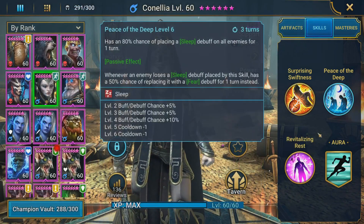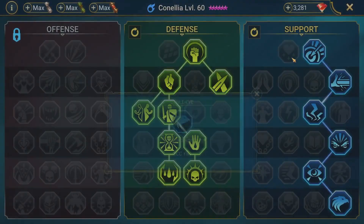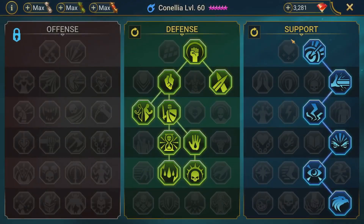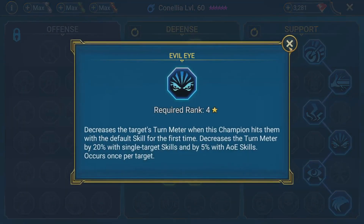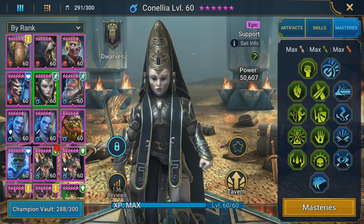Cornelia's skills are fully booked. Her masteries are similar to Mother Sabeel with Defense and Support selected. For Support, I selected Keen Sight for more accuracy to land her debuff, and picked masteries that increase accuracy: Charged Focus, Swamp Smiter, Pinpoint Accuracy, and Sniper to increase her chances to land effects and debuffs. Evil Eye is not important here because the Eternal Dragon boss is immune to turn meter reduction. The remaining Defense masteries boost her survival and give her a chance to counter attack via Retribution.